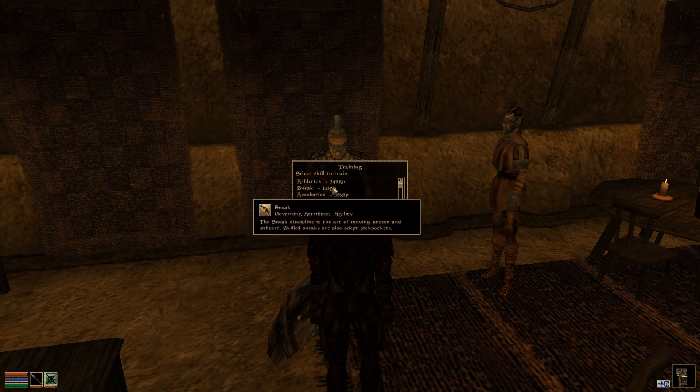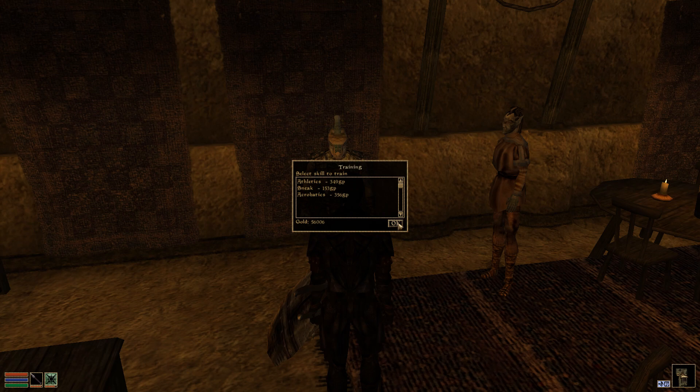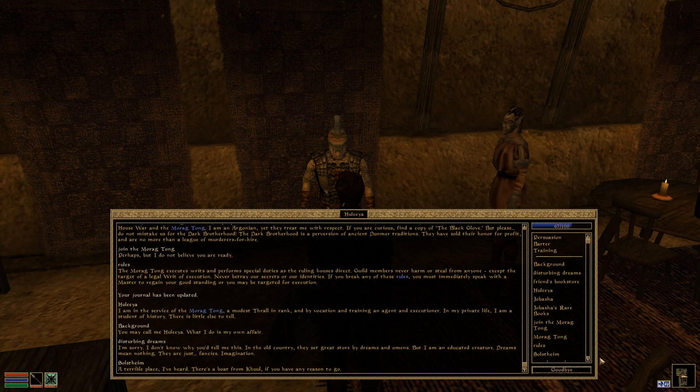Hulia offers training in Athletics, Sneak, and Acrobatics. And if we wanted to trade, he's got Journeyman's lockpicks and Journeyman's probes.